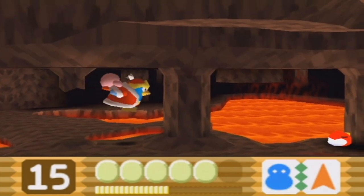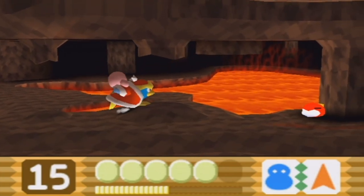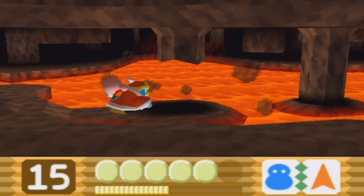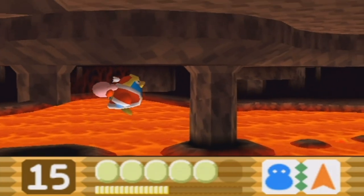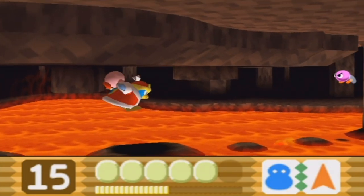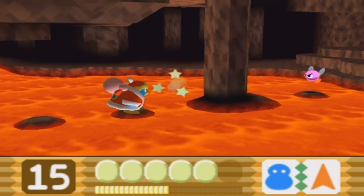As for these fire breathing enemies, they can prove to be annoying as King Dedede because King Dedede can only attack up front. I advise just charging at them and hitting them. I actually think it's this next pillar right here that has the crystal shard in it. There is the first crystal shard of this level.